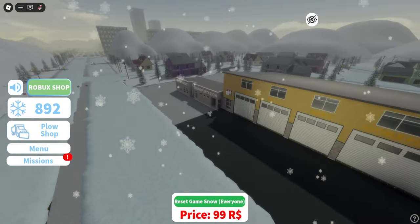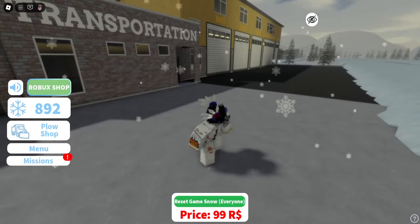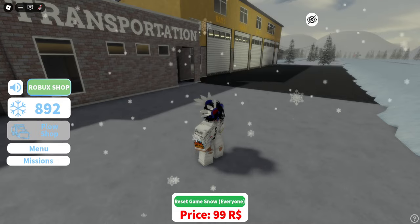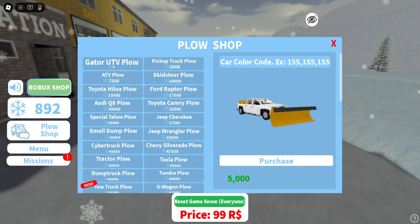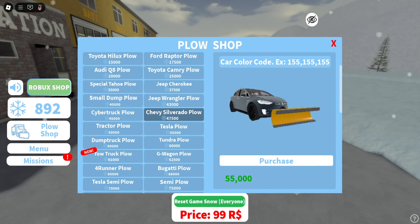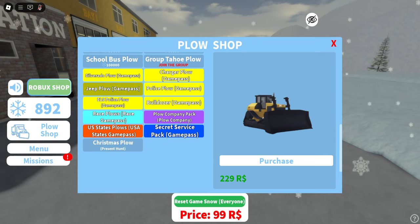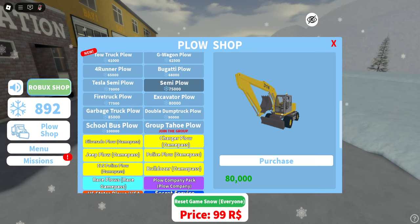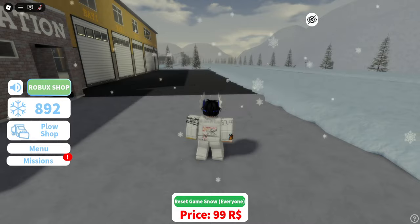Let's check out the plow shop. I think this is the one you start off with, and snowflakes seem to be the currency. Our next objective is to get a pickup truck. You can see all the trucks they have — Teslas, Silverados, Cyber Truck, old school Silverado, a fire truck, an excavator, a semi, and a Bugatti. Plus there are game passes too — pretty cool lineup.